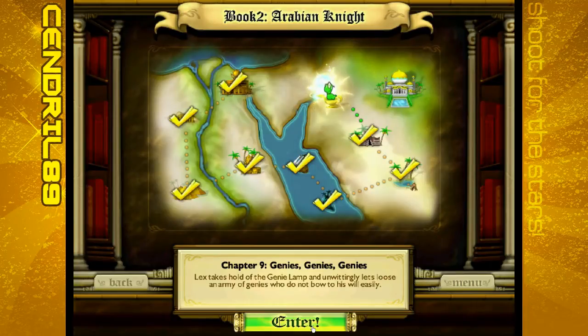Hi everyone, Cinderella9 here. Welcome back to Let's Play Bookworm Adventures as we do Chapter 9, Genies, Genies, Genies. Lex takes hold of the Genie Lamp and unwittingly lets loose an army of Genies who do not bow to his will easily.